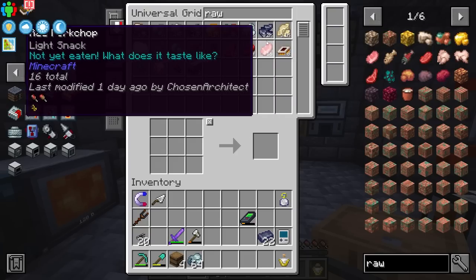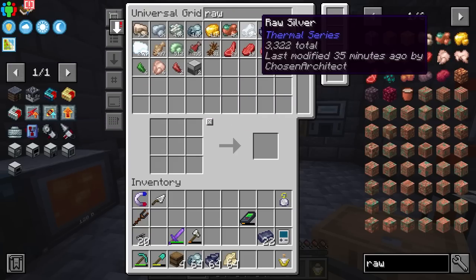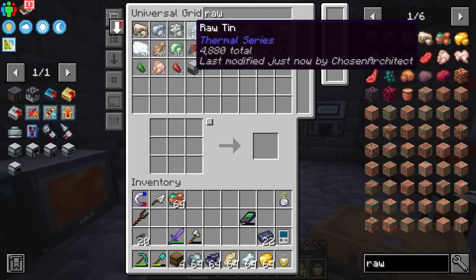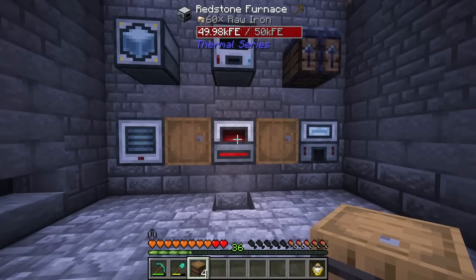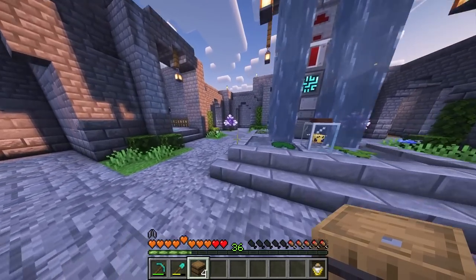I don't want osmium, but I do want tin. The things I'm going to be using are tin, nickel, silver, gold, and copper. All of these things are going to be super useful, and so I want these to be processed so we can make more and more of these upgrades.